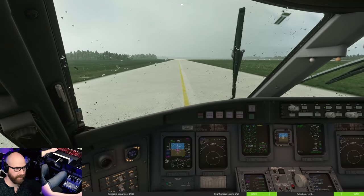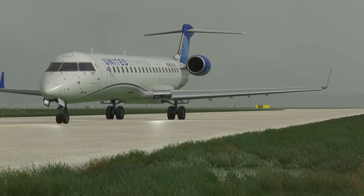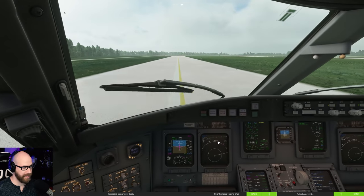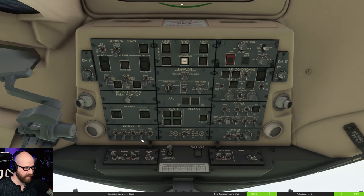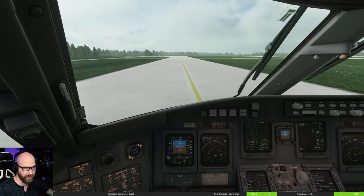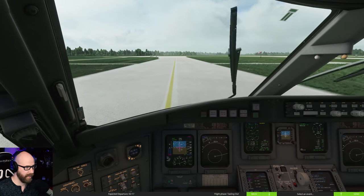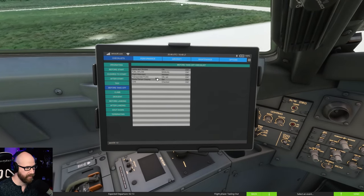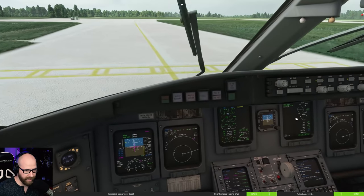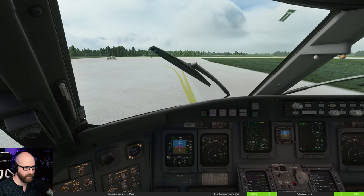Before takeoff checklist: slats and strobes - fuel X-flow over to manual, let's do that now. Get our strobe and logo lights on. Get our landing lights on as well - we're almost at the end of the runway. Wind looks good, it's at our tail, that's what we want. Transponder - not worried about that, not flying online. Flight attendants good to go. Radar terrain display. CAS is checked. Main X-flow, anti-ice on. Yaw damper light on. That's pretty much everything.